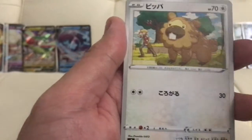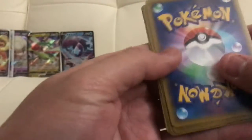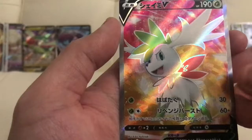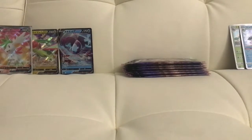Opening up another pack. Pidgey and nothing there. Going in, another pack. Not too bad, really not too bad today. A full art Shaman guys — look at that, what a beauty! We'll sleeve this guy up and put him next to the V cards we have there. Perfect pull.